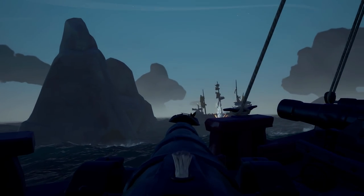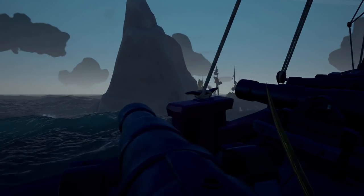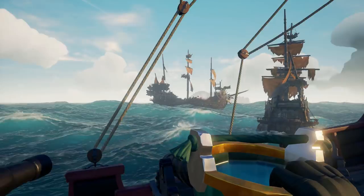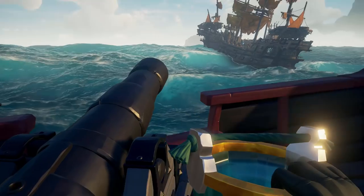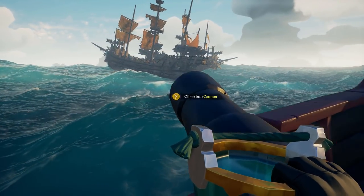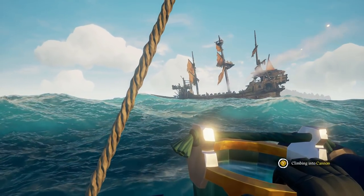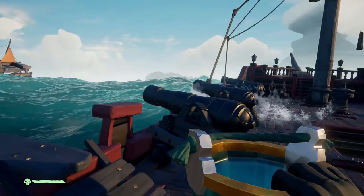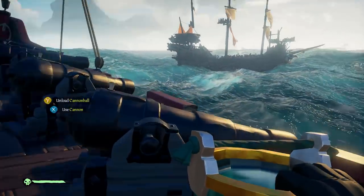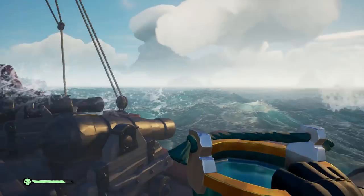My final tip: always form an alliance. If you're not playing on a galleon and you're on a brigantine or sloop, I'd highly suggest forming an alliance, because no matter what happens, if you stay in that alliance you're always going to get half of what the other person sells. Just don't be too freaked out if someone wants to form an alliance — though do be aware that some players will backstab you and take your stuff at the end.